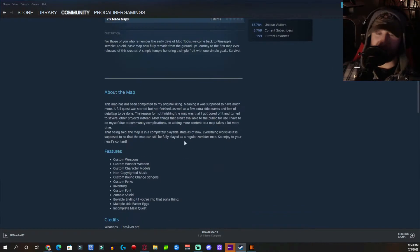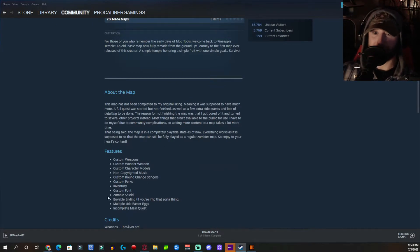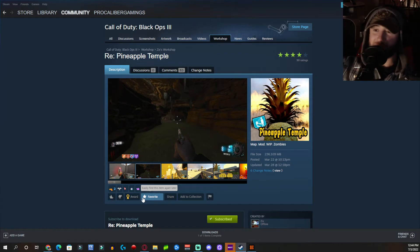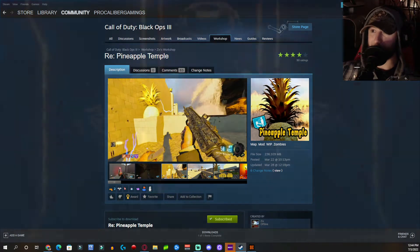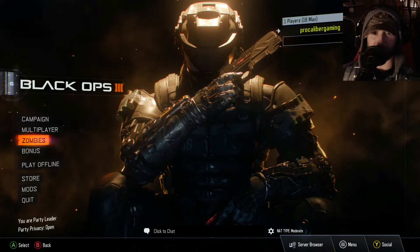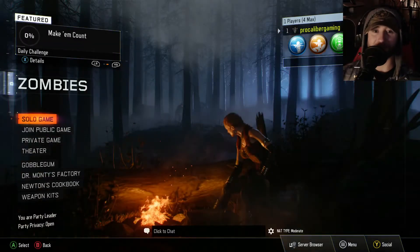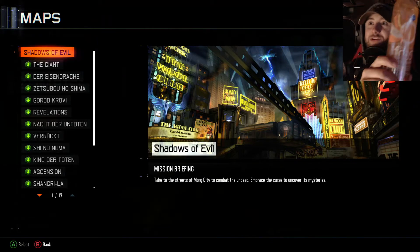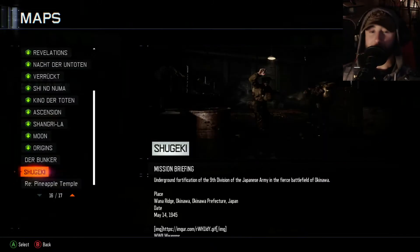This map was posted in March 2022 and has great reviews. It features custom weapons, custom wonder weapons, custom characters, non-copyrighted music, custom round change stingers, custom perks, inventory, custom font, zombie shield, bible ending, multiple side Easter eggs, and an incomplete main quest. We've got the caffeine flowing - got an orange mango frost sparkling water, plus a bottle of water.